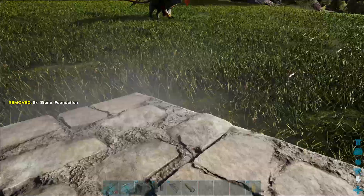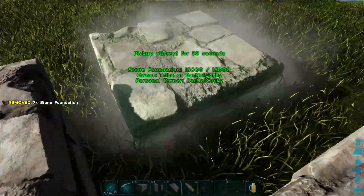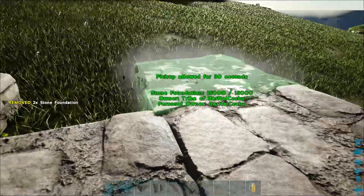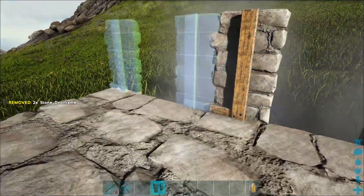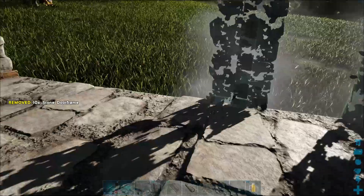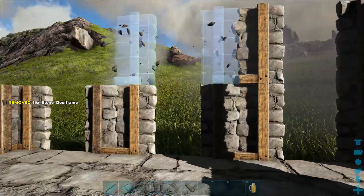The best way to do this is to separate them. What I do is put my trap down first — I'll use the typical 3x3 with two layers of door frames high and a ramp on it. I'm using the standard build pieces that come in the game, so you can do this on official. I have a 3x3 stone foundation, 24 door frames stacked two high, and I'm using wooden ramps.